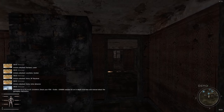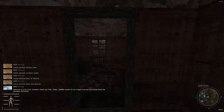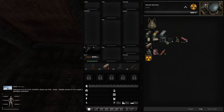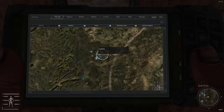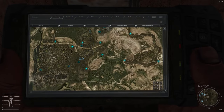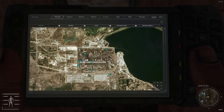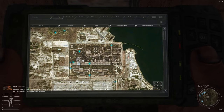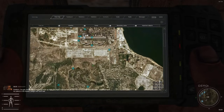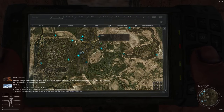We're now here in Cordon. Press your Enter button and you get this nice PDA. You can see the entire zone — it's pretty expansive. This is the Chernobyl CNPP up here. Down here you get your messages. This is Sidrovich — she's one of the traders here in Cordon.